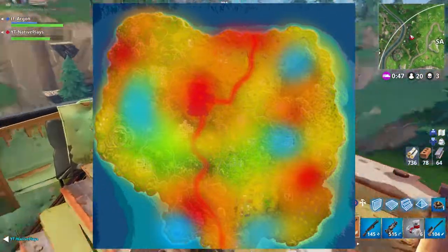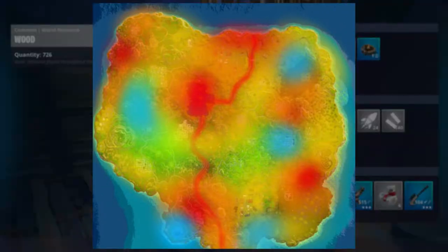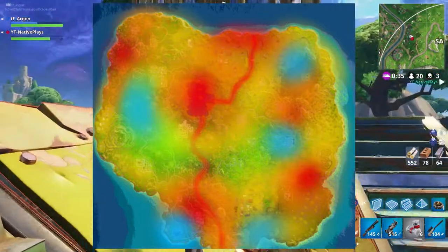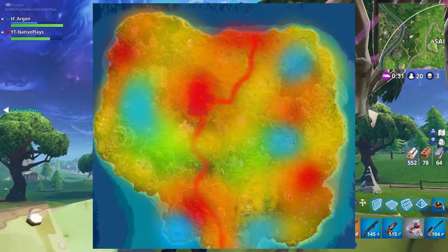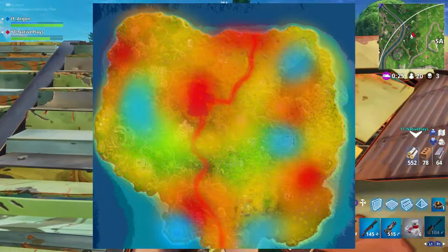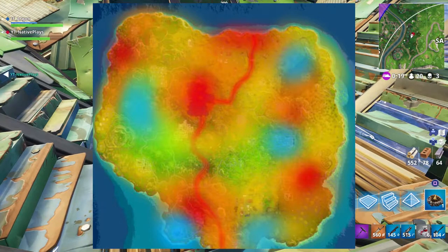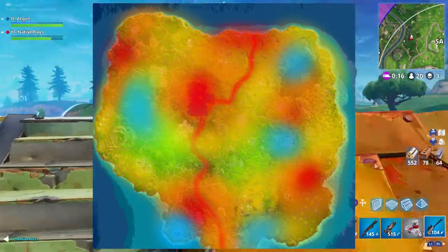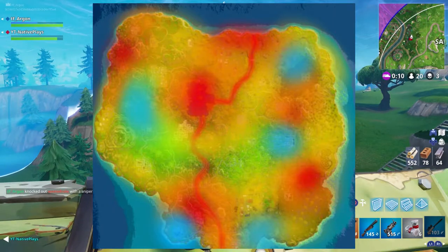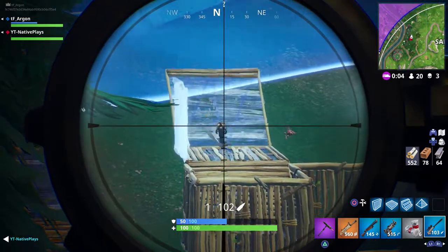The hottest red zones on the map are around Loot Lake, anywhere along the riverbed, the north end of Anarchy Acres, a bit north of Moisty Mire, northeast of the prison, and in between Haunted Hills and Junk Junction. The blue cooler areas include south of Pleasant Park around the soccer field area, the entire Retail Row, and Lonely Lodge. The rest of the map is basically yellow. Unfortunately they didn't provide a scale, so we don't know exact percentages — just that red is the hotter area.